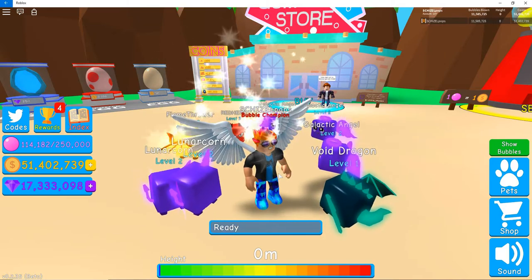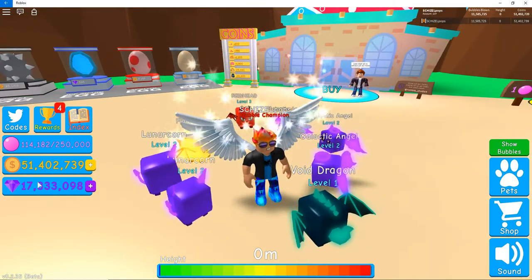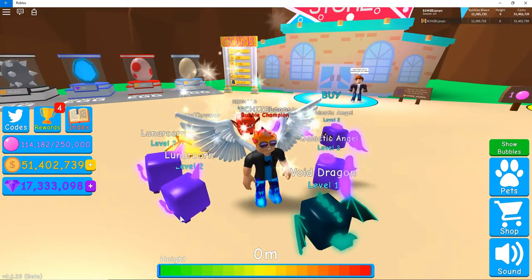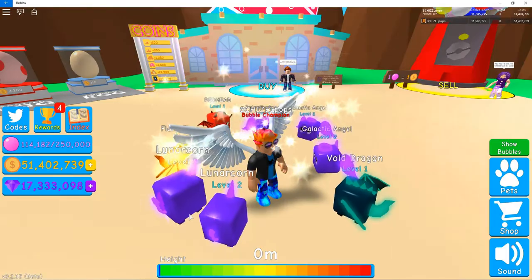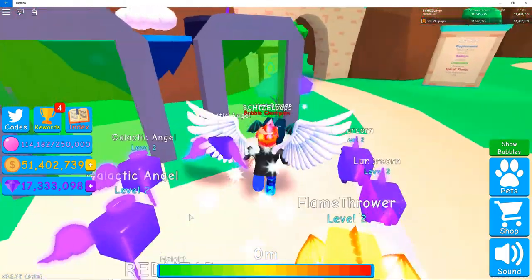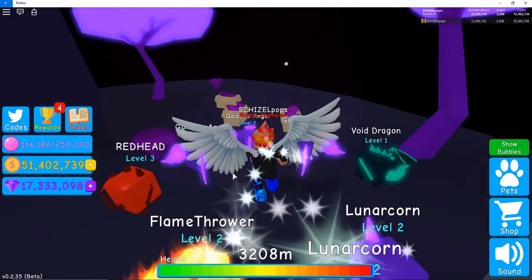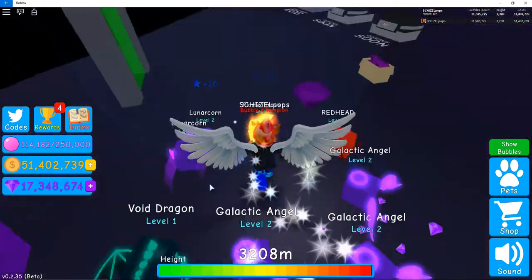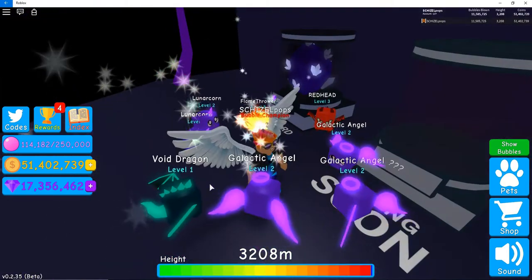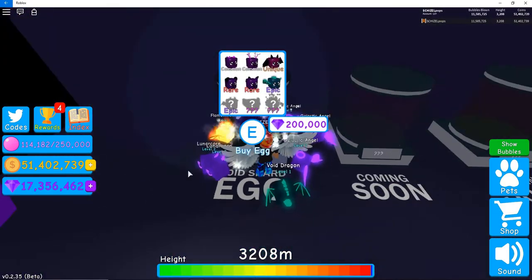Welcome back everybody, we're in Bubblegum Simulator grinding some gems. I got 17 million and we're gonna buy some of these high-end eggs, hopefully get some really good pets. Let's head up that way and see what we can get, grab some more of these while we're here. We've got pretty decent pets already but of course we want the biggest and baddest we can get.